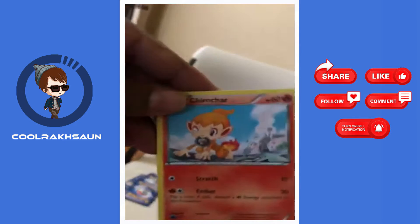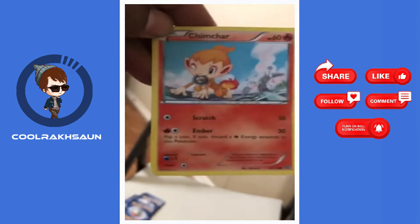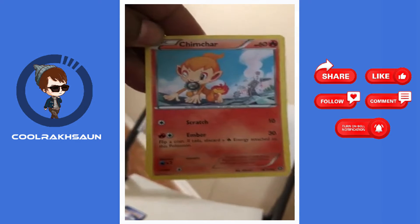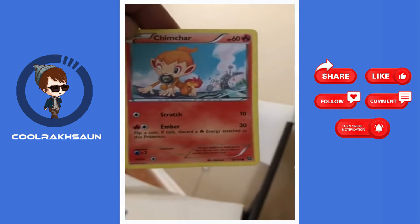This is Charmander. He has Scratch and Ember. Scratch is 10 and Ember is 3. He is a fire type and he has 6 HP.